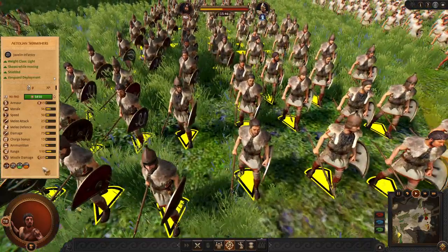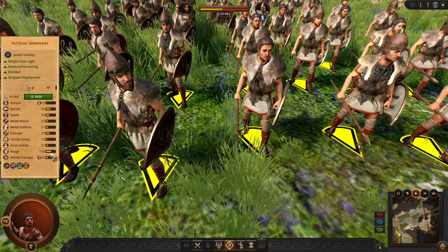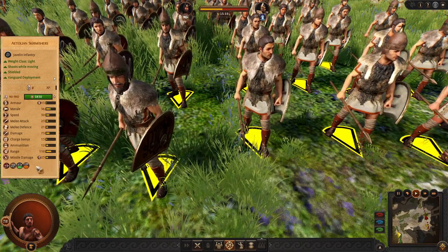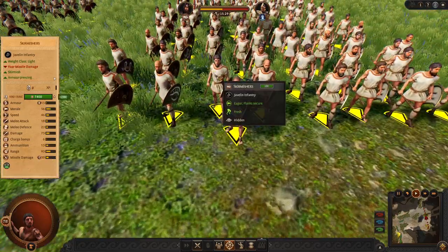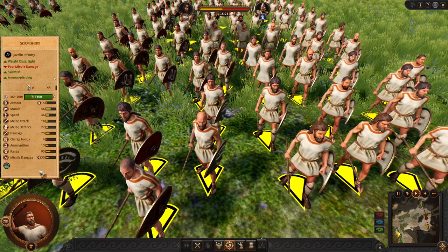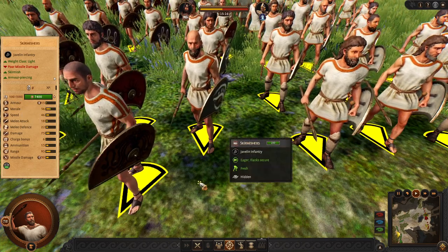Then we have the low-tier Aetolian Skirmishers — pretty fine and decent, slightly better than the lowest-tier javelins. And we have Skirmishers which are second tier, just like from Mycenae. These guys have very strong javelins and more models — they are damage dealers.